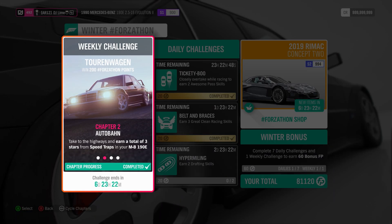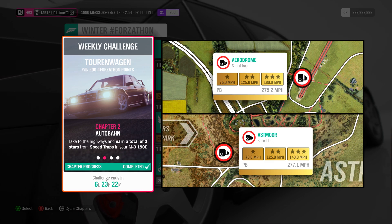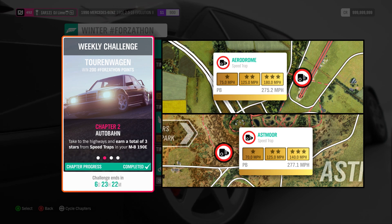For the second challenge, you earn a total of three stars from Speed Traps. It can be challenging in a stock vehicle, but you can easily get this done if you max it out or round it off to a certain car class. As for locations, up on the screen will be two of the easiest spots to attain three stars per run on the original map.